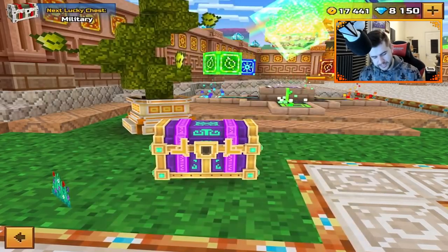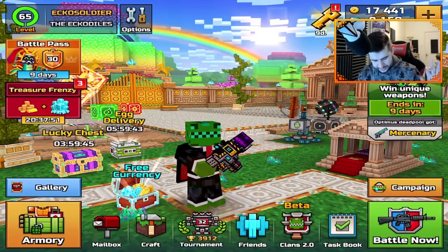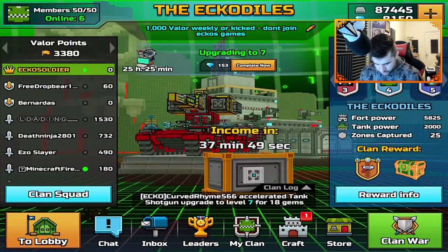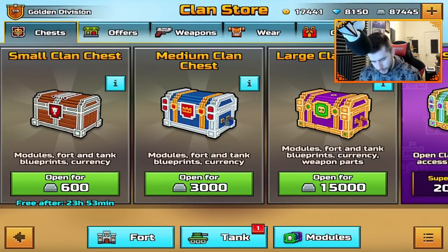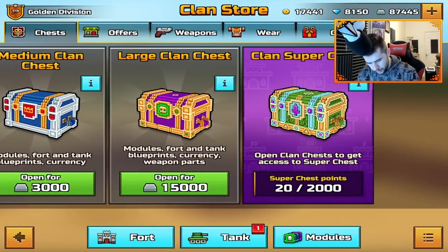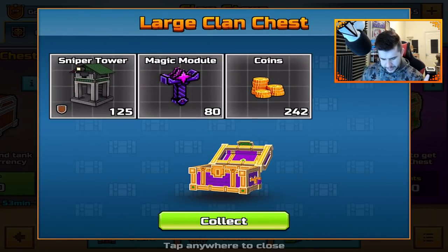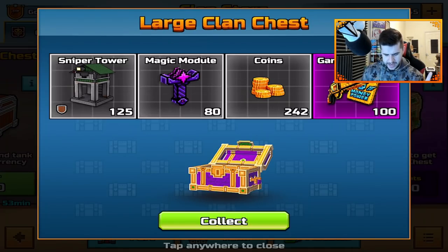So let's start by doing the Super Chest. Today we're just going to focus on challenges and ranking up the pass until we get that complete. But more importantly, let's do the Clan Super Chest opening. We're not going to do smalls, we're not going to be doing mediums. It's more beneficial if we do the 15,000s. The first one we get here today is Sniper Tower, Magic Module, Coins, and Gangster Shield.